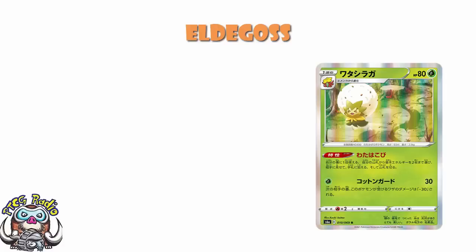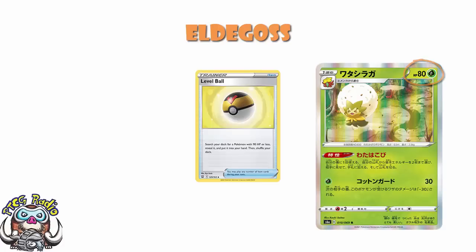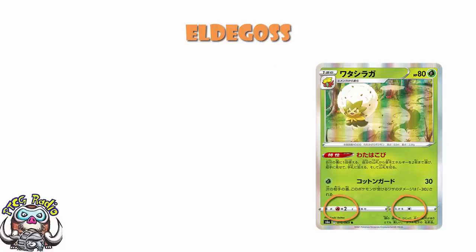And one of those better options is Eldegoss. I like Eldegoss. If we look at the basics here, it's got 80 HP, which on the one hand is low, but it does give you access to Level Ball, which is quite nice — means you can grab it a little bit more easily. And you've got a retreat cost of 1, which is nice and low. Weakness to fire is kind of irrelevant because of your 80 HP, and your attack stats are also kind of irrelevant given that you're not a good attacker.